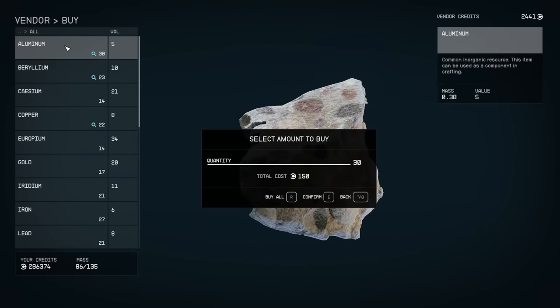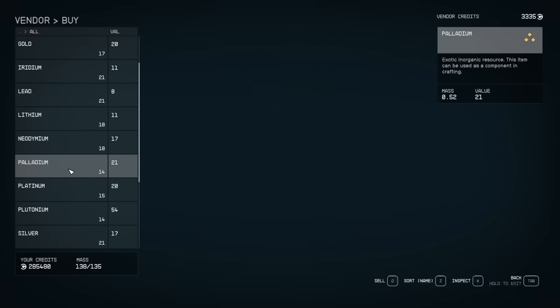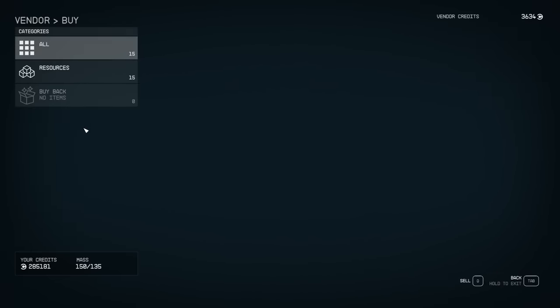We're going to go for aluminum — all the aluminum that they have. We're going to pick up the beryllium, copper, all of the iron that they have, nickel, and tungsten. That should be everything we need right now.